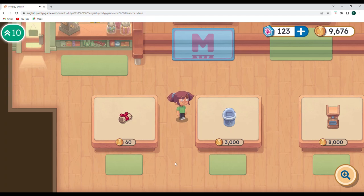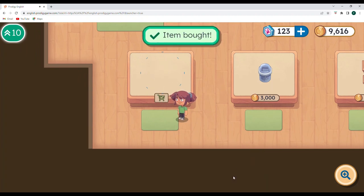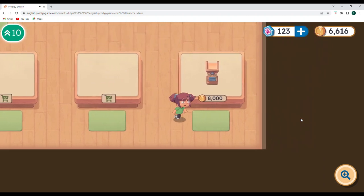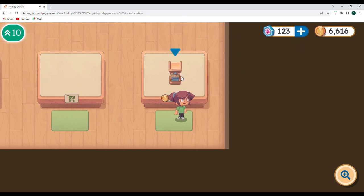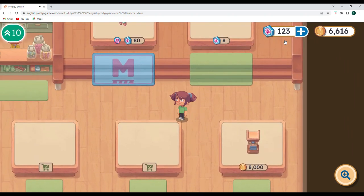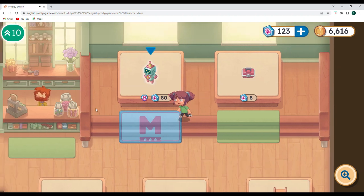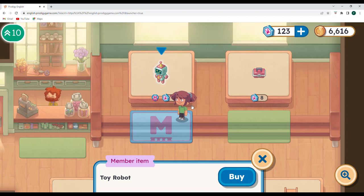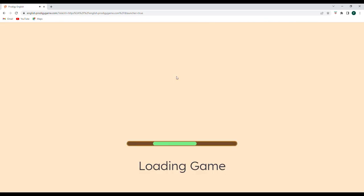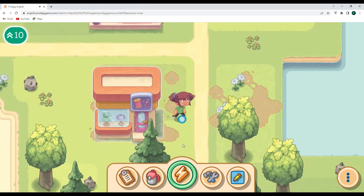As we walk around, we can also see some items, which is pretty cool. There's a beach bed recipe — I don't have that, so I'm going to buy that. There's also a recycling bin: what a great way to celebrate Earth Day and remind us how important recycling, reusing, and reducing is. There's a speaker podium for 8,000 coins, a toolbox, and a toy robot that's available for members for 80 wish coins. I'll think about that one — I need to look into how memberships work for Prodigy English versus Prodigy Math and whether they carry over.